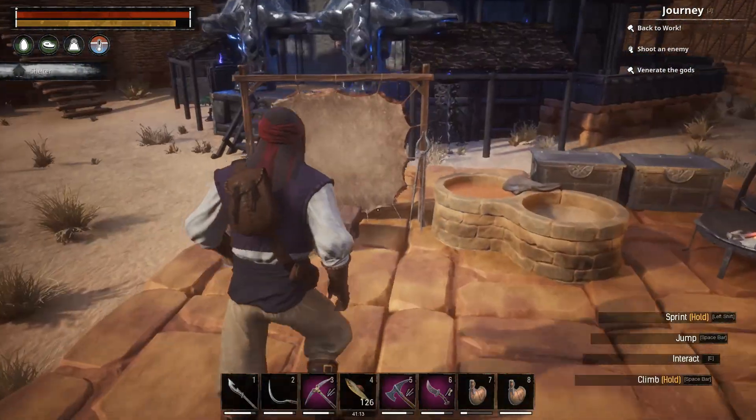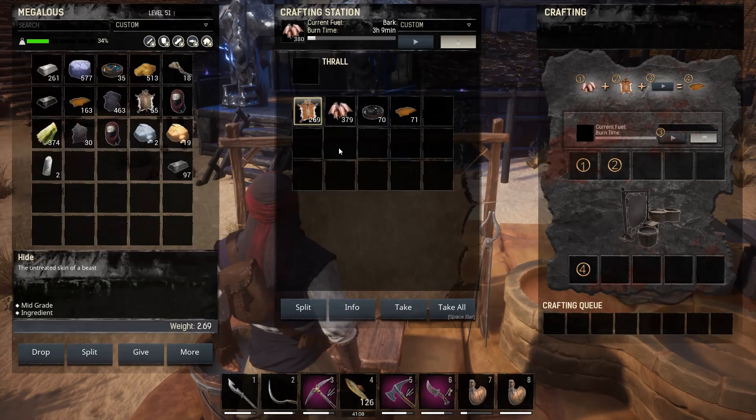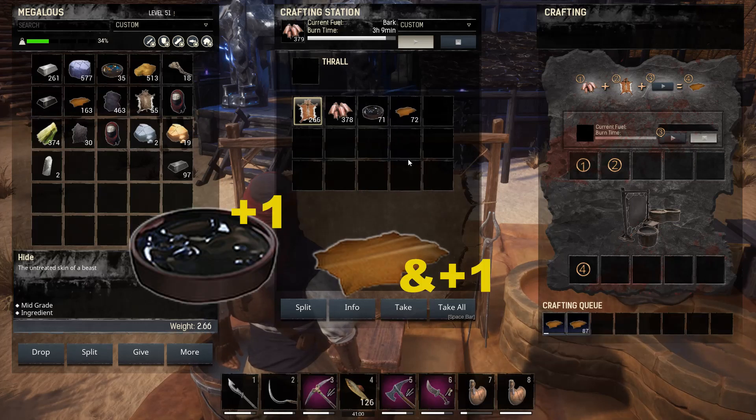Now that we've got all our materials farmed, first up we're going to take our hides and drop them into the tannery with some bark. The tannery will process your hides and it'll give you one tar in addition to one leather when you process.